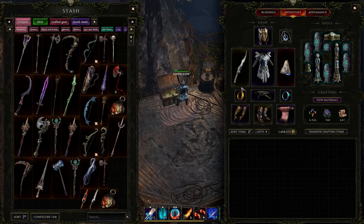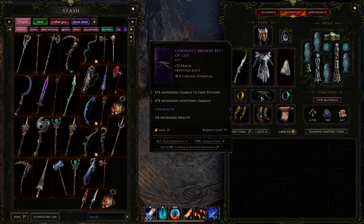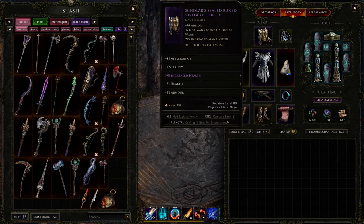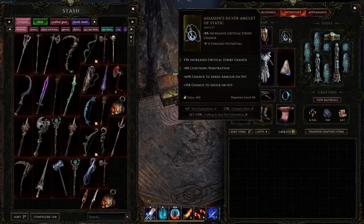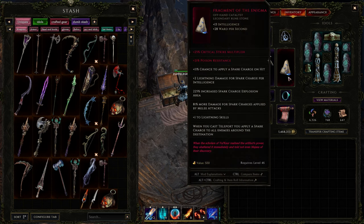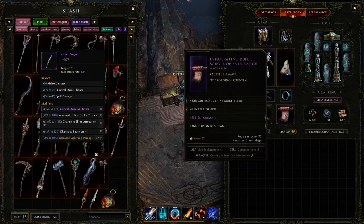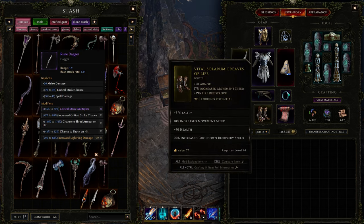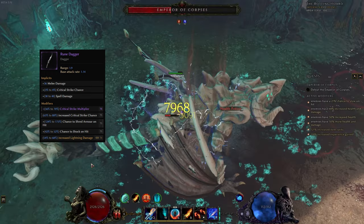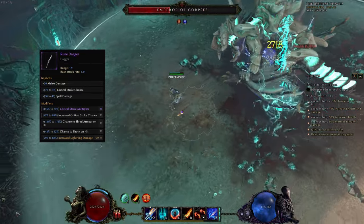Now a quick look at my gear so you know what my damage roughly translates to. You can find the optimized set with example idols in the talent planner down below. Grab intelligence on all gear pieces that can roll it — this includes boots, gloves, chest, helmet, rings and a relic. Use a scepter during leveling and switch to a rune dagger once it becomes available at level 61. The rune dagger is crucial because of the flat crit chance increase to all sources, including spells like spark. Crit multi and increased crit chance are the preferred prefixes with lightning damage as the sealed one. Armor shred and shock are also important to grab here.